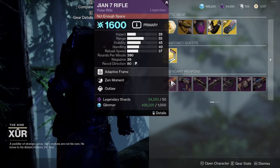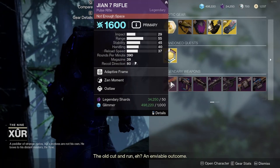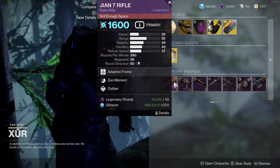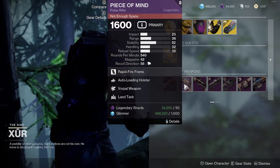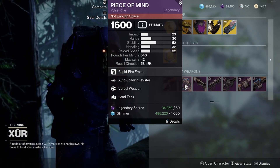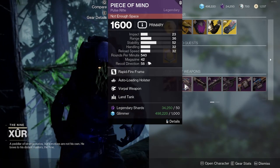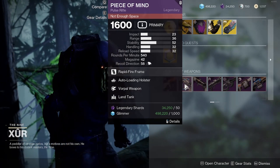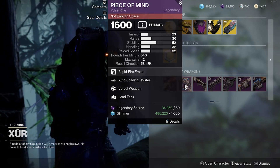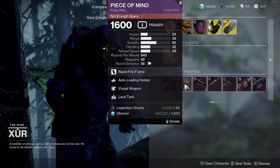Let's take a look at the legendary weapons, starting with the GN7 Rifle, which is a pulse rifle. The perks are Zen Moment and Outlaw, which are not bad for PvP, but there are better pulse rifles out there. Moving on to the Peace of Mind pulse rifle — it has Auto-Loading Holster and Vorpal Weapon, which are PvE perks. This is not a bad PvE pulse rifle if you need unstoppable or overload pulse rifle. Just keep in mind that you can craft the Peace of Mind, so I'm not sure you'd want to get it from Xur.